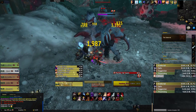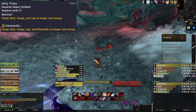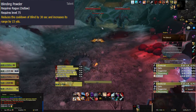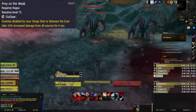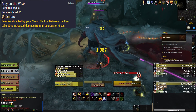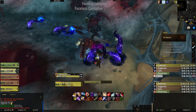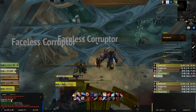The 75 row has Dirty Tricks, Blinding Powder, and Prey on the Weak. Dirty Tricks makes Sap, Gouge, and Blind no longer cost energy. Blinding Powder reduces the cooldown of Blind by 30 seconds and increases its range by 15 yards. Prey on the Weak causes enemies disabled by Sap or Between the Eyes to take 10% increased damage from all sources. From a raiding and dungeon perspective, Prey on the Weak is a bit better due to the damage taken increase, especially since you use Between the Eyes a lot more with the Ruthless Precision Roll the Bones buff.